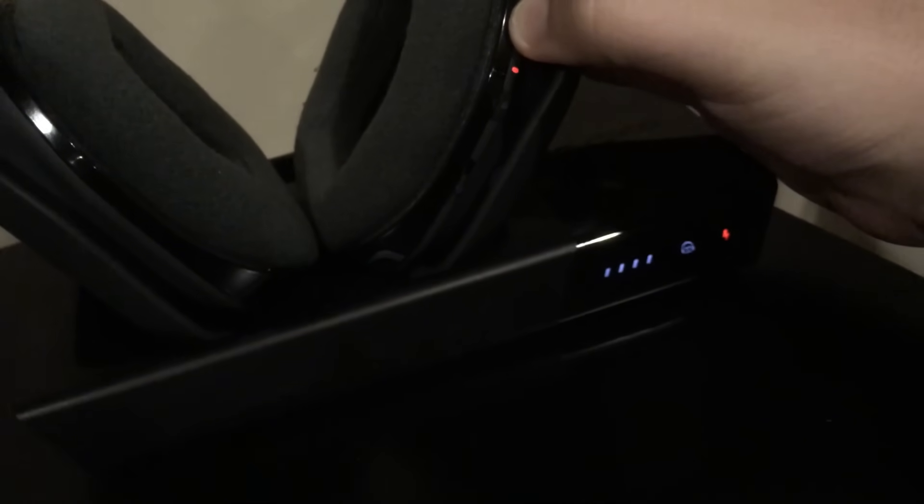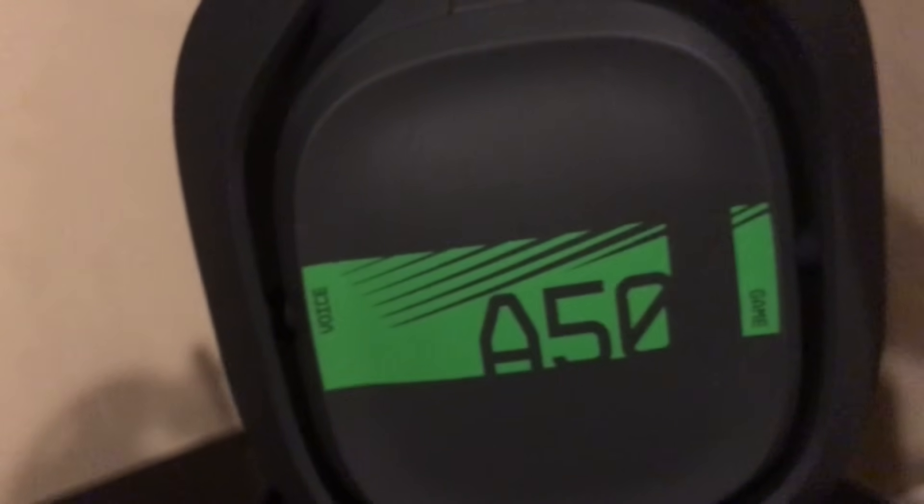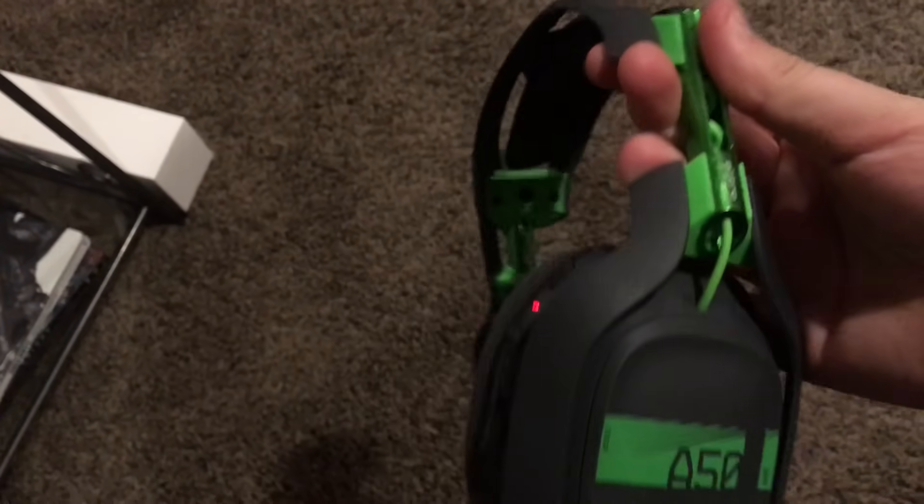You turn them on, lift them up, then hold the surround button and the game panel for about 10 seconds, and then put them back on the charger. The power light right here should light up again. That's what I did and it fixed my headphones — they work fine now. If this helped you please leave a like, thank you so much, have a nice day.